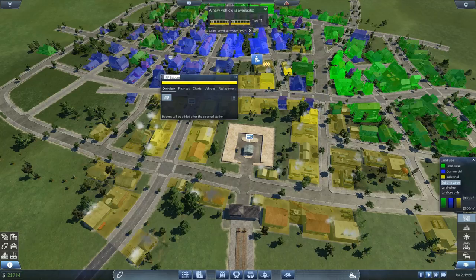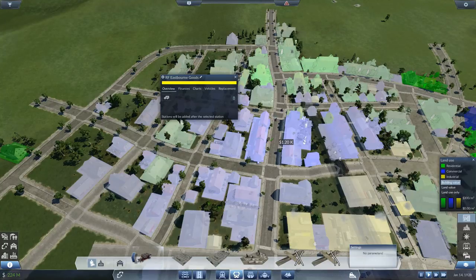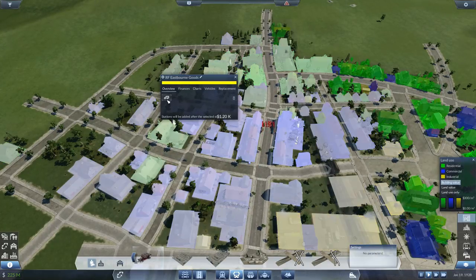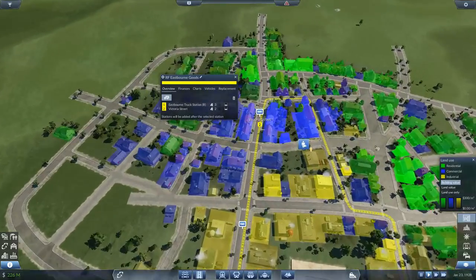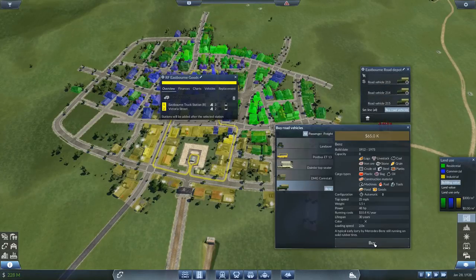This is going to be goods - yellow - RF Eastbourne Goods. Oh we've got a new type of tram, I do want to get some trams going. We're going to be doing trams and airports next episode. This will run from a bus stop down here - that gives us good coverage. Let's put you in there - it covers all the way out nicely. Buy road vehicles, one through three should be enough. Set you online Eastbourne Goods, off you go.